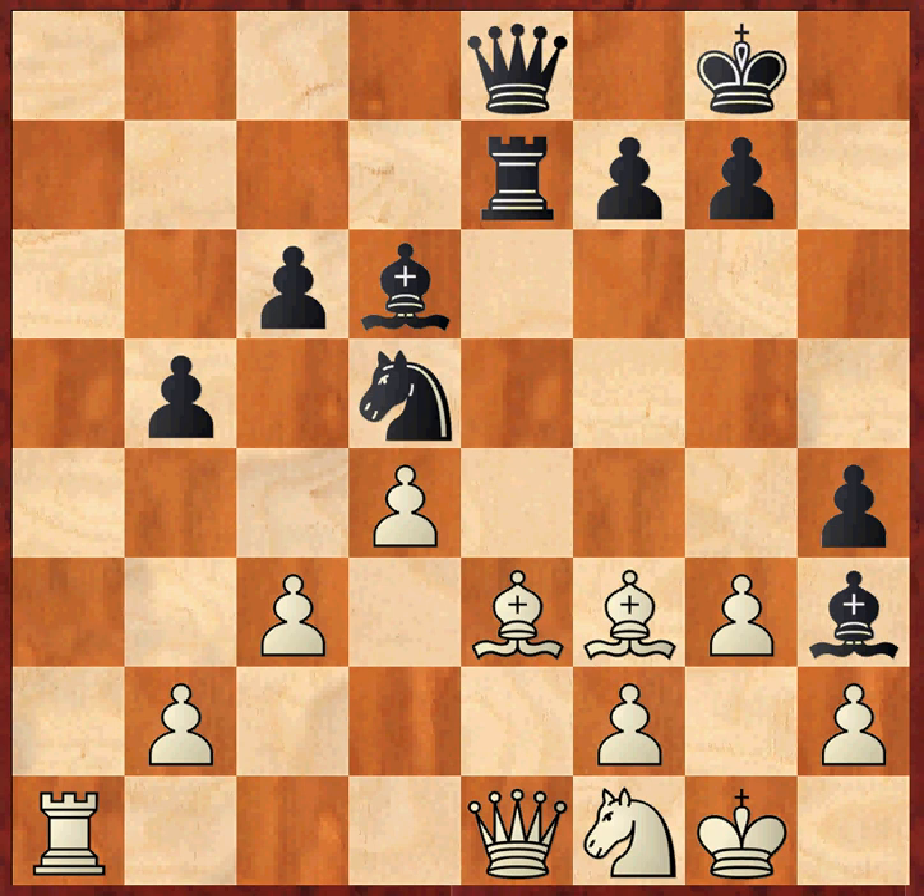In these kinds of positions, it's always difficult for white to judge what he should do. On one hand, he would love to keep his light-square bishop on the board, because these light squares are very weak as soon as this bishop goes. But on the other hand, he would also like to eliminate the knight on d5. So it's always a balanced judgment for white whether he should exchange on d5 or not. In this game, Anand judges that he needs to get rid of the knight on d5, so he takes it.